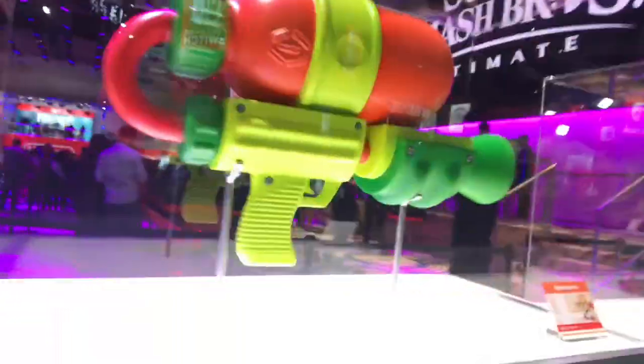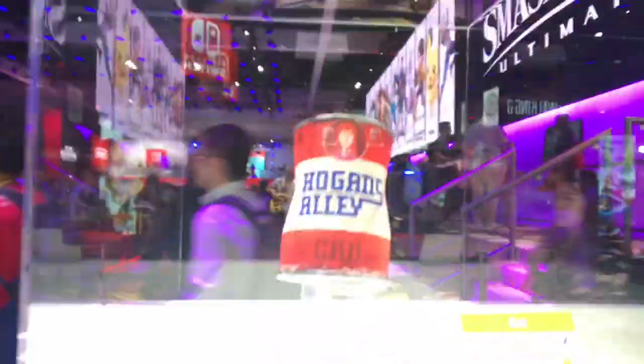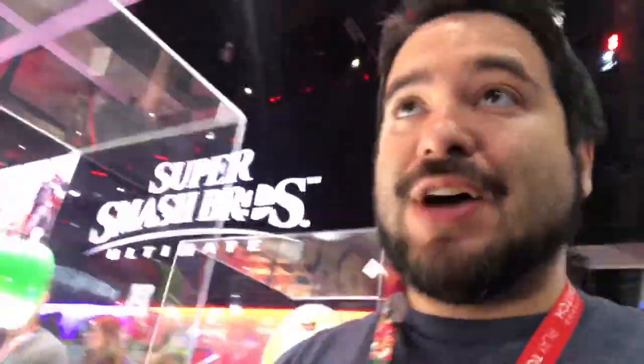So the first thing we got right here is Star Fox — his visor and his blaster. It's Smash Brothers themed, it's really cool. We got the inkling gun, the splatter shots, followed by the hammer from Kirby, and then we also have the Hogan's Alley Duck Hunt can, and the Monado from Xenoblade. So these are the general theming of the booth, which is all the Smash Brothers weapons.